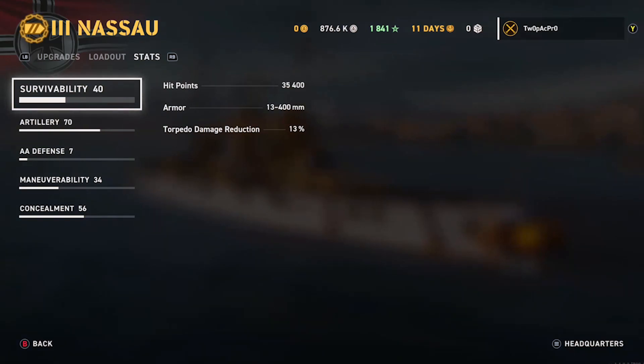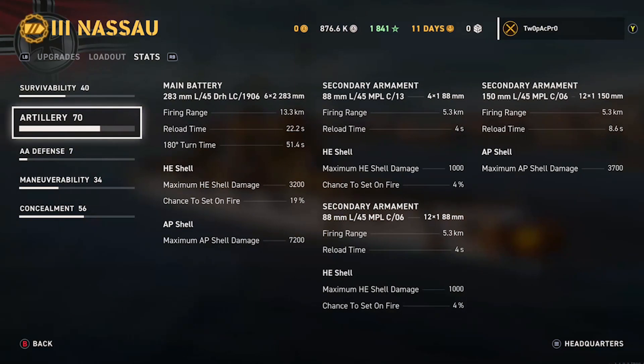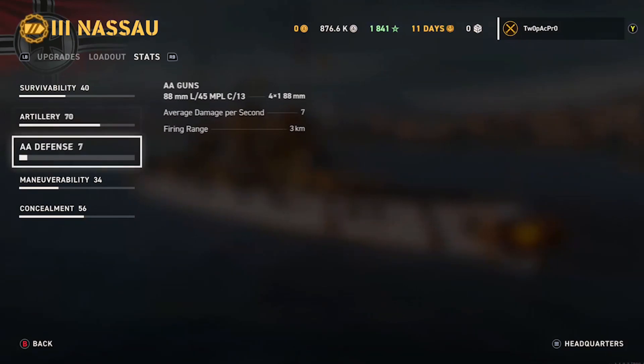Looking at the stats: 35,400 hit points. The armour is 400mm max — probably around the citadel, bow, and stern. Artillery-wise, it's six twin-gun turrets, which are quite small actually, but this thing has very effective secondaries — 150mm, firing to a range of 5.3 kilometres, which is quite good. Reload time without any perks is 22.2 seconds, with a range of 13.3 kilometres. The turret traverse is very slow at 51 seconds. There's a substantial fire chance of 19%, which is good.